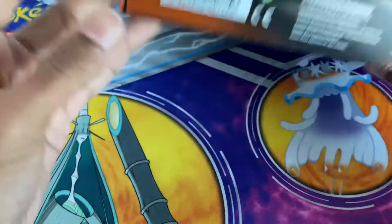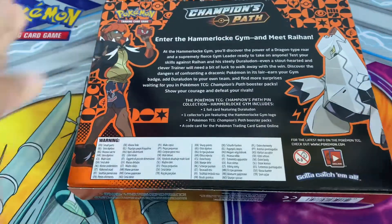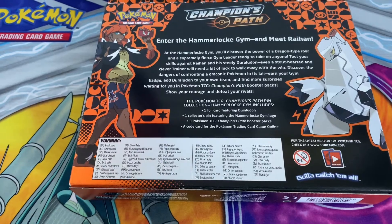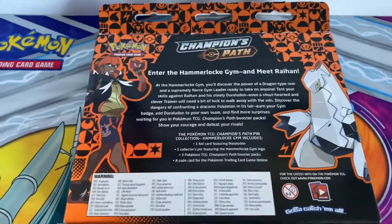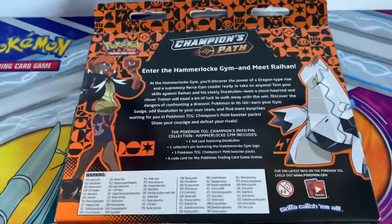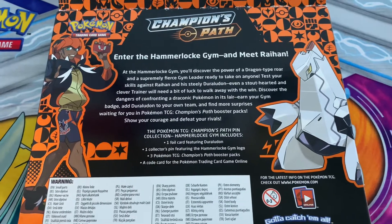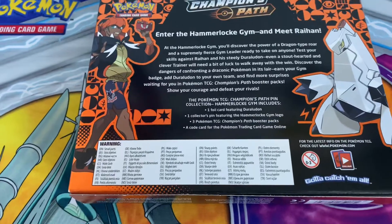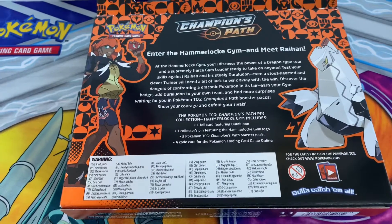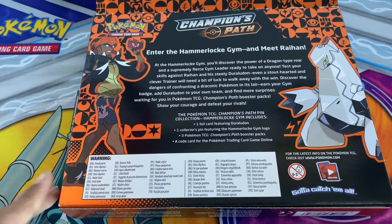I'll show you on the back. We had the other one — we had Turfield, Holbury, the other Fire one, then the Fighting, Ghost, then Stow-on-Side and Ballonlea maybe? Here's what you get at the back: Raihan and Duraludon, also Leon's greatest rival, who plans to become champion — or not really, because he tries to beat Leon a lot.